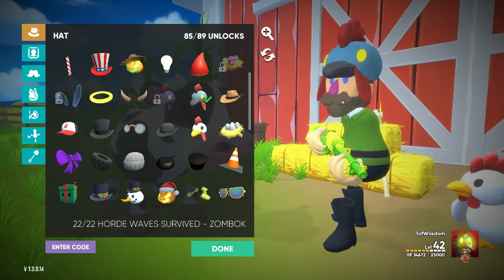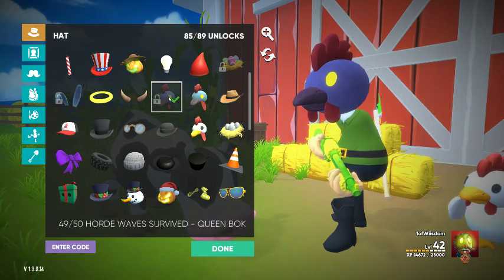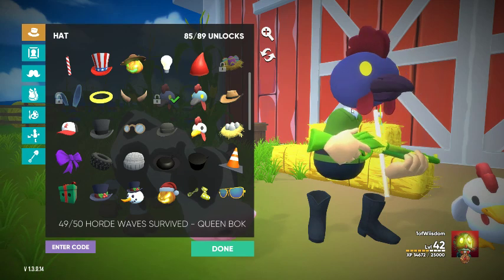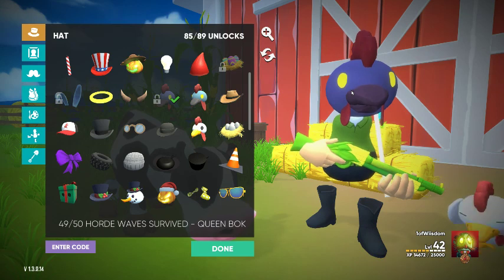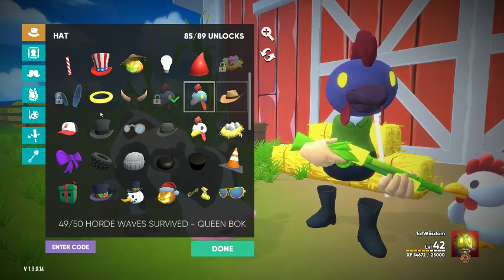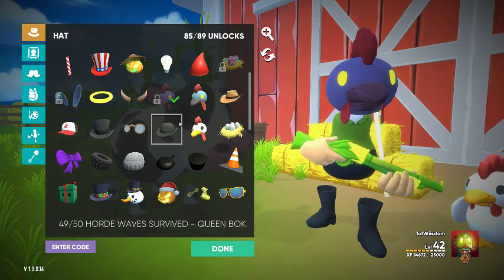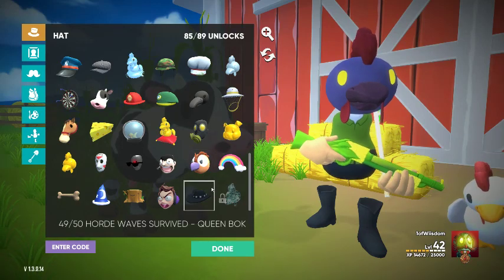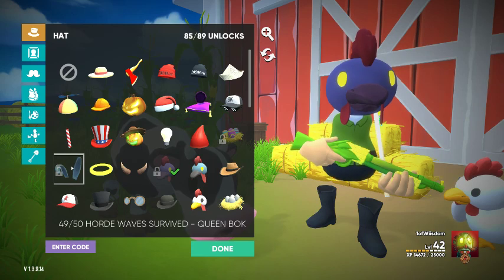You get the Zombok hat when you've completed the 22nd wave of Horde mode. The one we don't have access to is the Zombie Queen Bok Bok — you're only going to get that when you complete the 50th wave. You can't just get there; you actually have to complete it. The plan was for me and my nephew to do that, but it just didn't pan out yet. Time is always the issue — that's why I do things at 3 in the morning. I still have the Diamond Head and the Raveteers, which should be coming up on the Easter events.